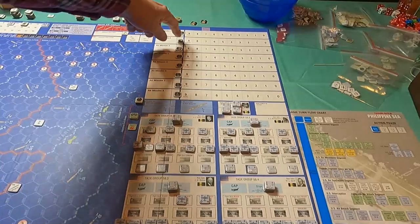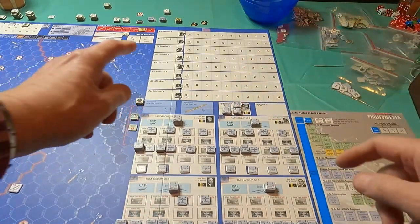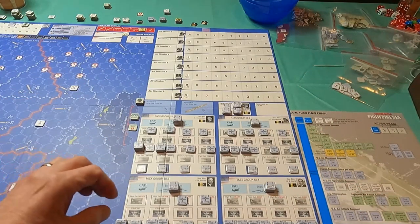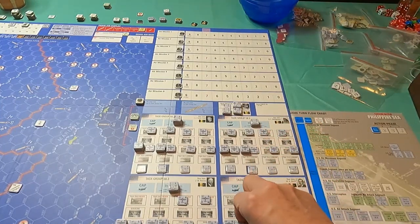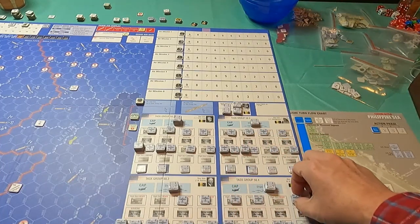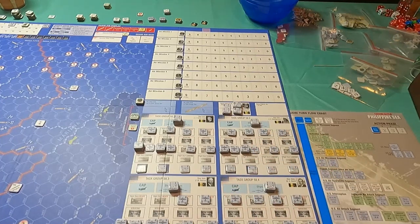Over on the mission display I've got my fuel markers but don't have mission types yet. I have task group 58.7 which is my battle line, and then task groups 58.1, 58.2, 58.3, and 58.4. I can have up to two aircraft on the flight decks. I'm putting SB2Cs up there and a couple of Hellcats on their flight deck for takeoff.